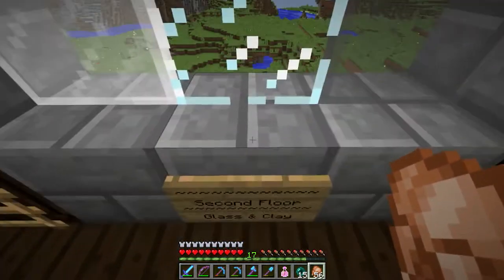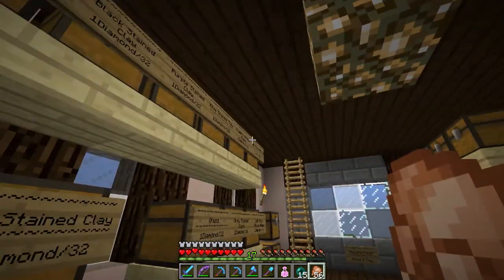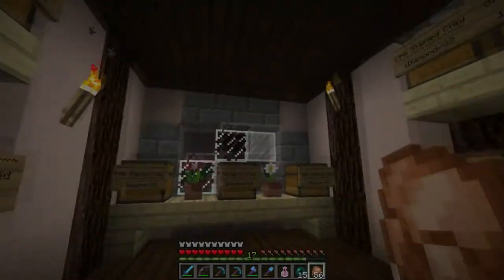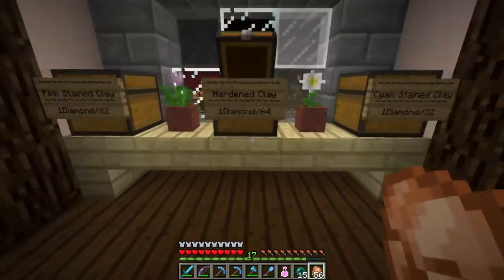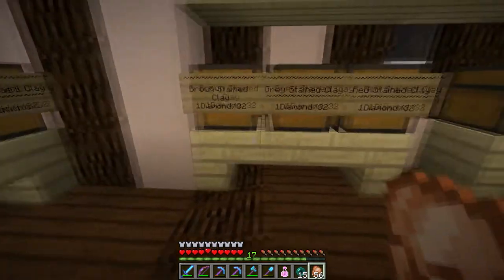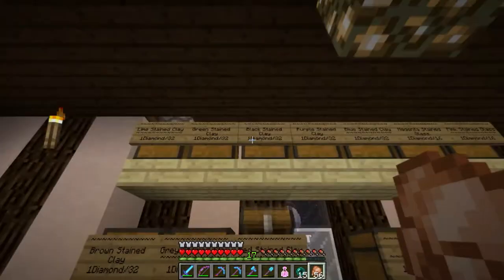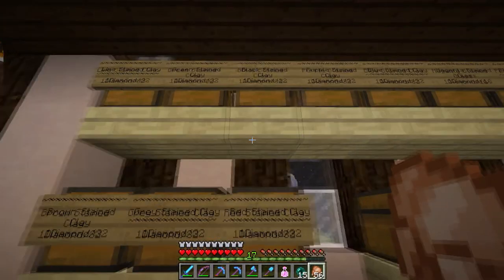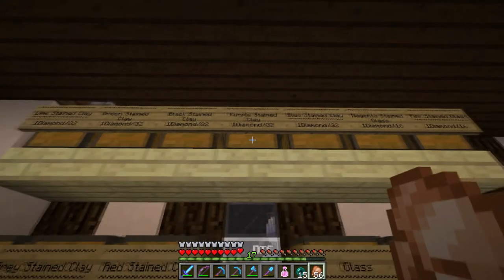Then on the next floor — second floor — we have glass and clay. This is where things aren't quite finished yet. I have at least some of all the clays, all the colors of clay, but I'm still working on the glass. Basically all stained clay is one for 32, and the hardened clay is one for 64. So if you don't want to buy one for 32, just buy hardened clay and go get your own dye. But if you want to save that step of getting the dye and having to actually create it, then you can buy some of my stained clay. Black stained clay though — I was having problems getting the squid ink, but we'll see. I may have found a source.